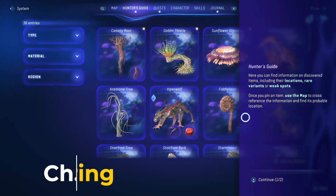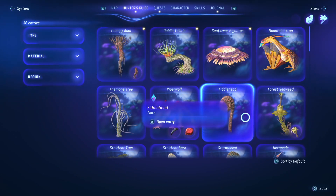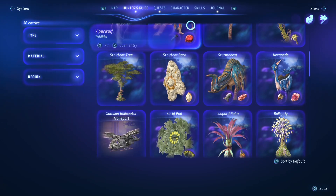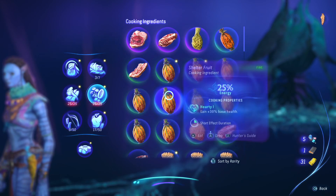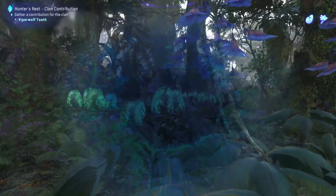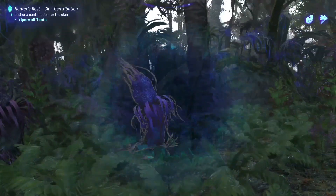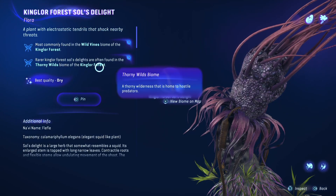Gathering. You will find yourself gathering a lot of materials, items, ammo, food, and crafting items in this game. These items are scattered all over Pandora, and it's your job to seek them out with your Navi Senses. Once you activate Navi Sense, items you can interact with in the world will be highlighted. You can then inspect these items for extra information.